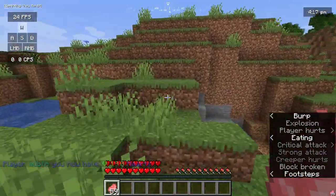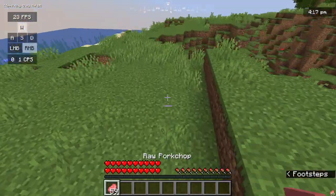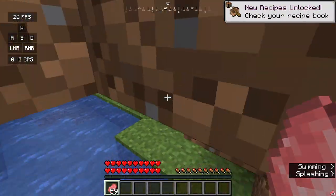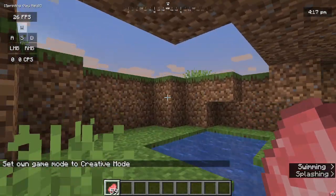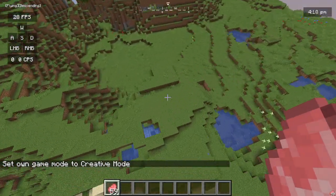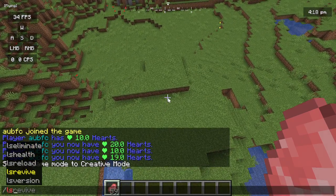You can also use '/ls health remove' to take hearts away. You cannot use 'set', but you can add or remove hearts. I had a lower count because I took fall damage earlier.